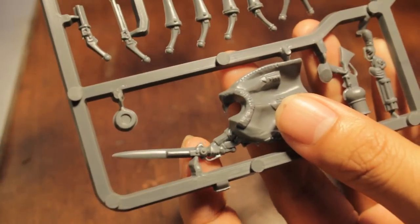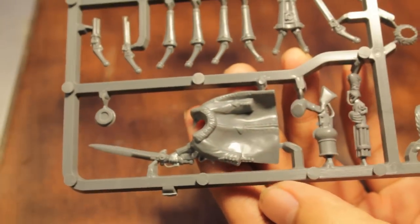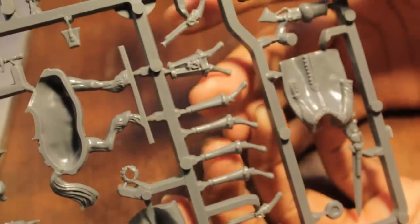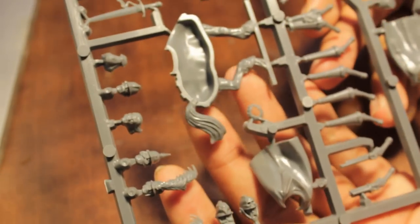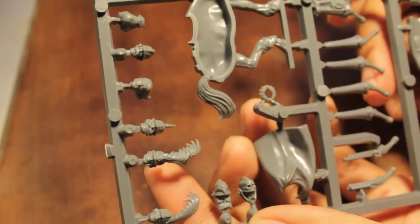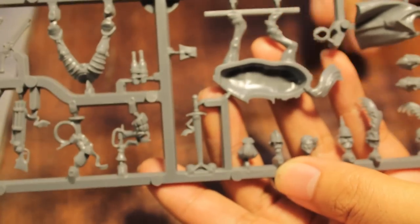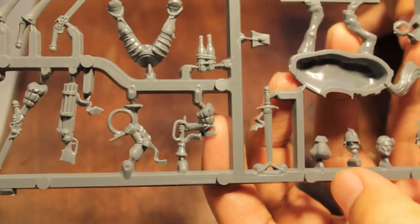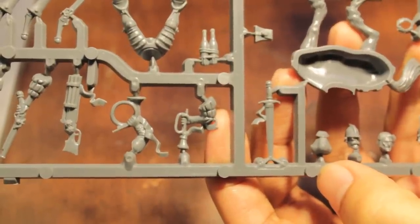Very steampunk, and he's wearing a great coat with fur trim as a cloak — that's definitely for the champion. Look at all the extra bits: holstered pistols everywhere, pouches, so many extra heads you can throw on your state troopers to give them a different feel, or your great swords, and an extra musician hand if you're tired of the little drummer boy that all the state trooper regiments have.